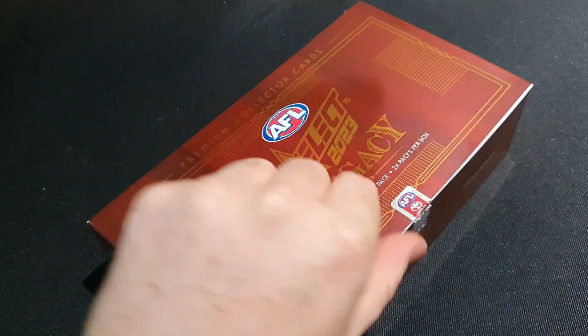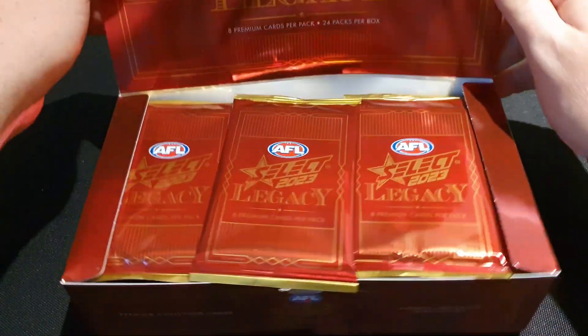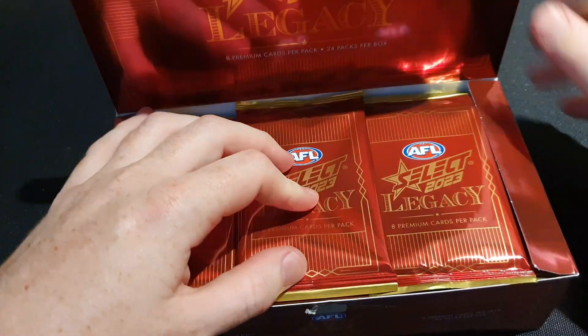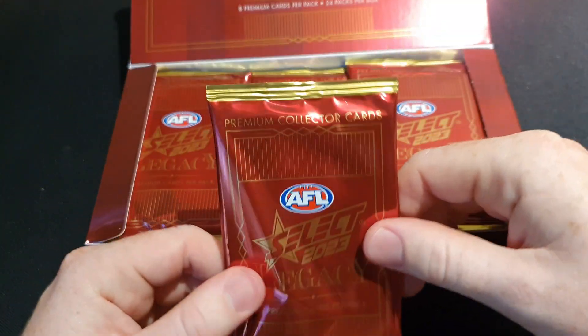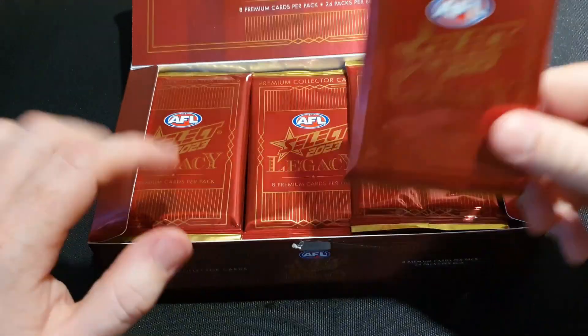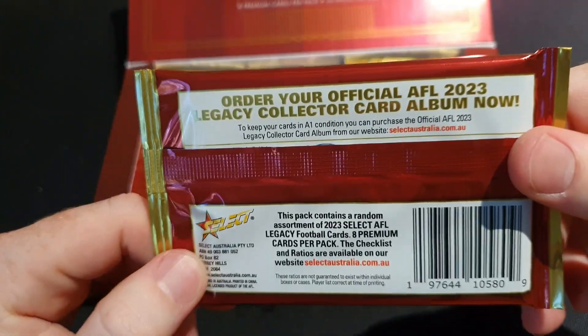All right, it's open - it was a bit tricky but we got there. Here we are with the packs, looking very nice as expected. These are what the packs look like - there's no checklist on them like the Footy Stars, so it's going to be a bit tough.